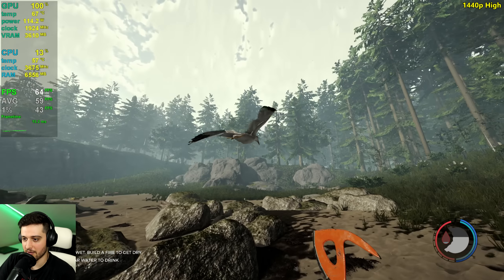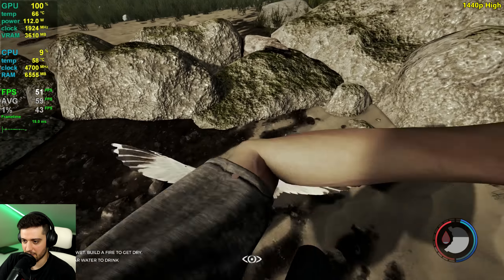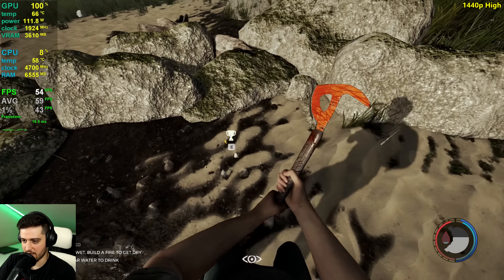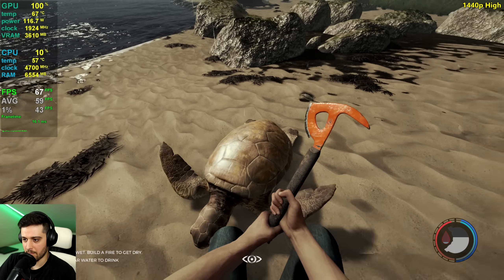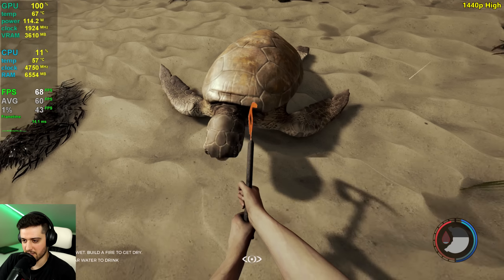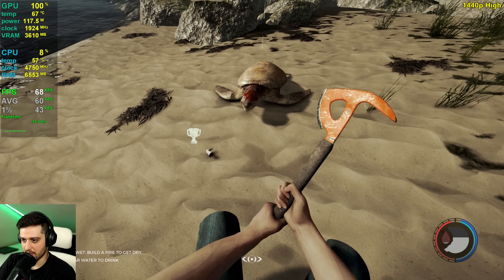Maybe you can actually throw things around but I don't know how to do it. Come over here, seagull. Thank you so much for stopping for me. Now you're dead and I got your body that I will use as food. This is not very efficient against turtles.